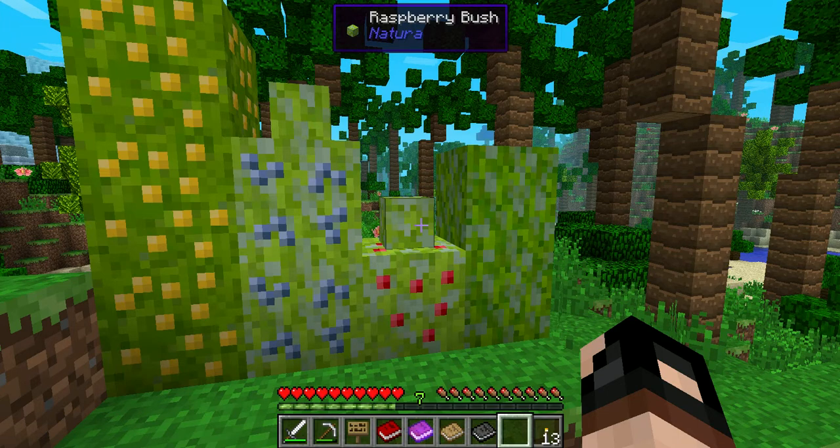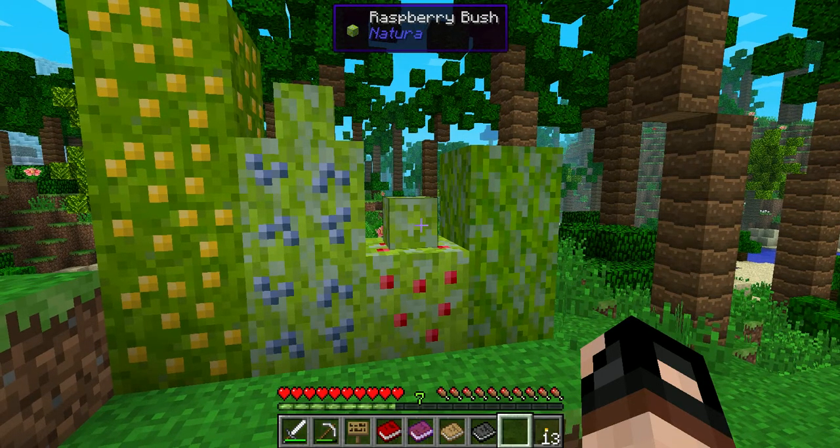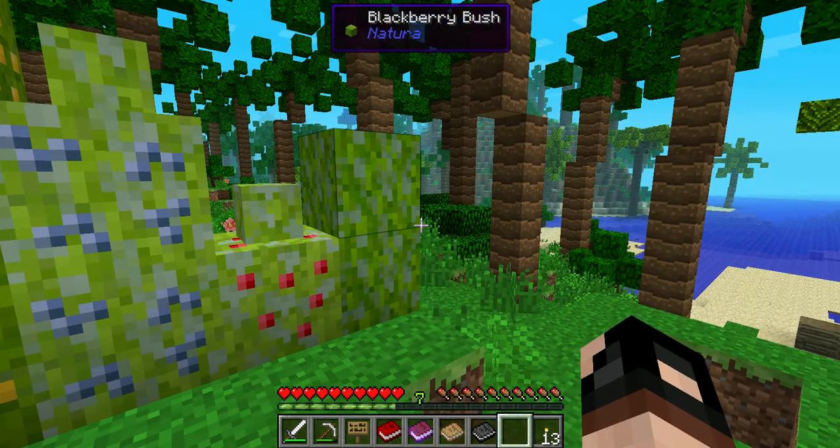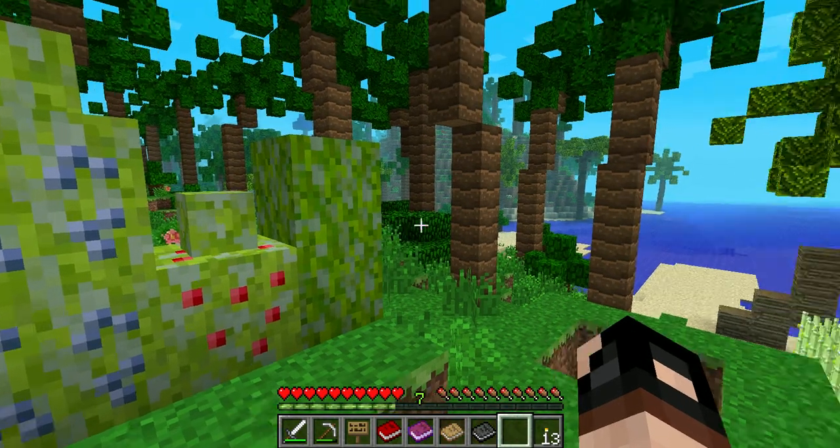There's also essence berry bushes, which act the same way as ore berry bushes, but the difference is that instead of metal berries, they produce experience berries that work just like balls of enchanting. There are also berry bushes in the Nether that have some crazy effects like jump boosts, speed boosts, stuff like that. But enough about bushes, we're going to move on to hats.